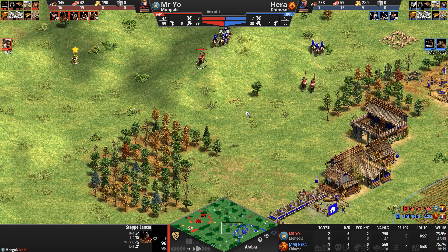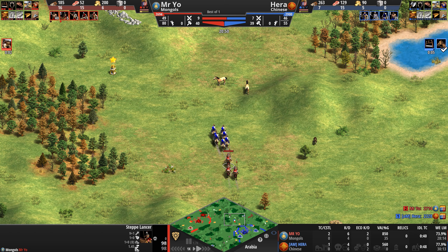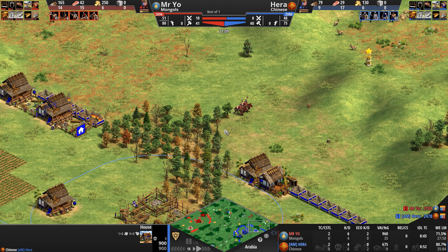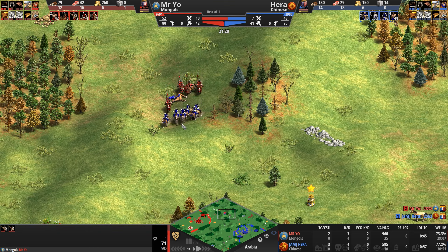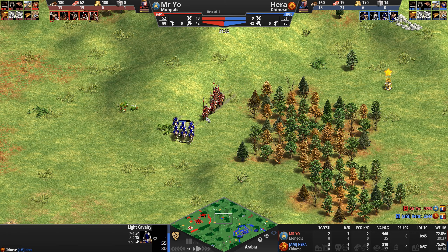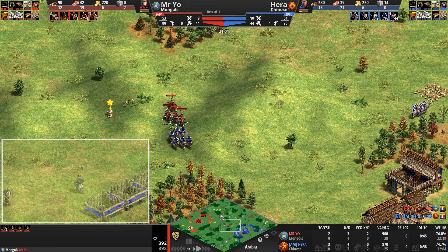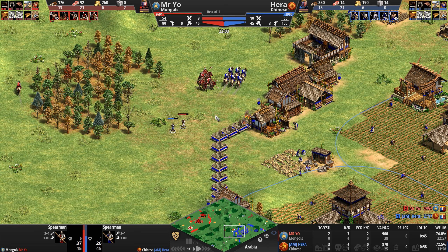The Mongol is getting husbandry as well so their speed is going to be significantly improved — 1.6 movement speed versus 1.5 for the Chinese scouts. Mr. Yeo plops down his own third town center. Step lancers are poking and prodding — Hera loses one. Technically the step lancers should be able to catch up; when they're in single file like this Hera just keeps his opponent running around, wasting four army supply instead of actually poking away at the border of Chinese territory.